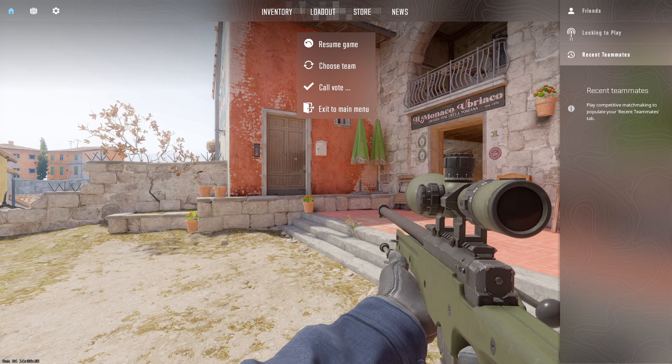Tracking the damage dealt to opponents provides valuable information about the health of enemy players. It allows teams to prioritize targets and focus on finishing off low-health opponents. It also encourages teamwork and supports a collaborative gameplay approach.